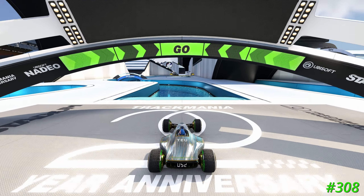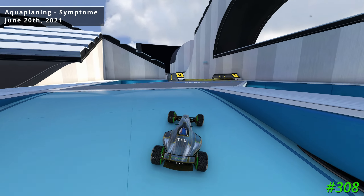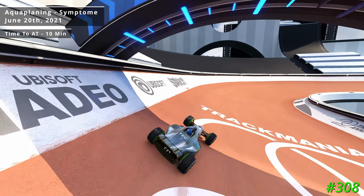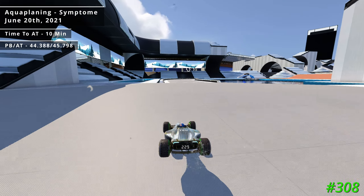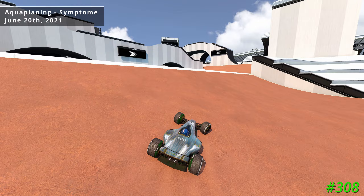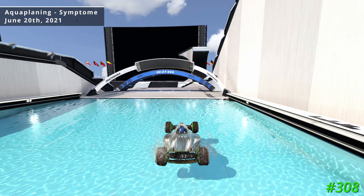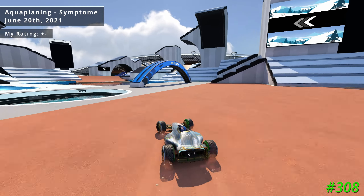My 308th and final author medal of today is on the track Aquaplaning, created by Symptom, which was Track of the Day on June 20th of 2021. It took me roughly 10 minutes to get this author medal, though this run took about 20 minutes, finishing with a time of 44.388. I found the route to be fairly unsmooth — whether this is due to water updates between the track's release and now I'm not sure — but I always felt like I was landing in between jumps, making the track very unsmooth, and I'm giving it a neutral rating.